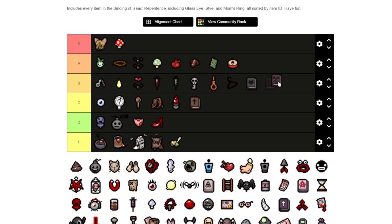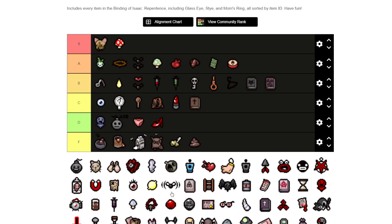Necronomicon I'm going to say B. If it was the old Afterbirth Plus version I'd put it in C or D range, but now it's a four room charge. It's good situationally especially for doing mass damage in large rooms with annoying enemies. The Poop I'd put in F range — now I know if you have something like Midas Touch it could be useful, or petrified poop might get you a little extra, but not by much.